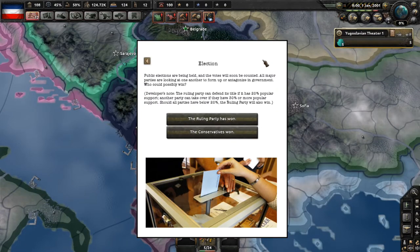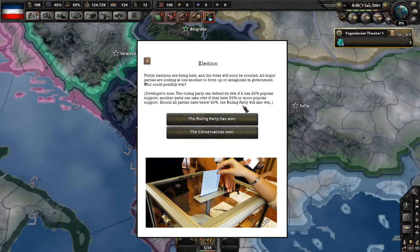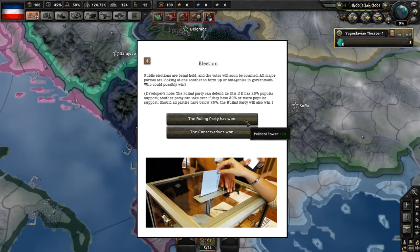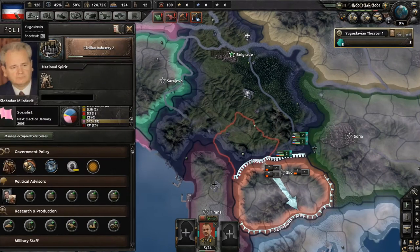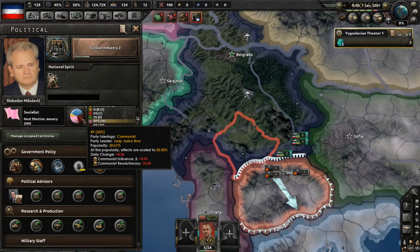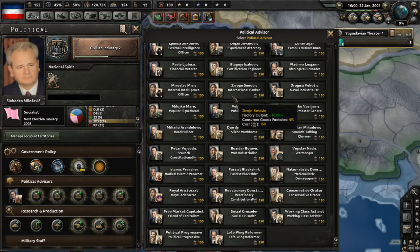Election time! It's January 1st, 2001 — public elections are being held. The ruling party can defend its title with 20% support, and another party can take over with 30% or more. The socialists can either retain power or the conservatives can win. I don't want the conservatives to win — being conservative really limits our war options. So I'll stay socialist and let the ruling party win. Yes! And the communists are up to 20% popularity already — I'll take it!